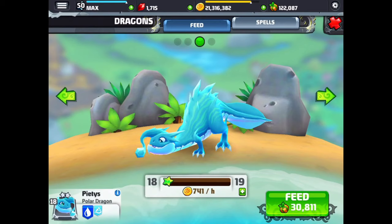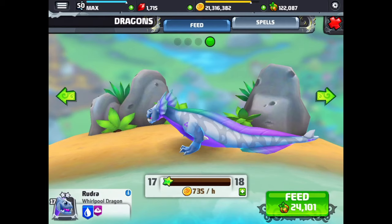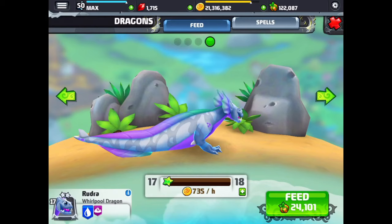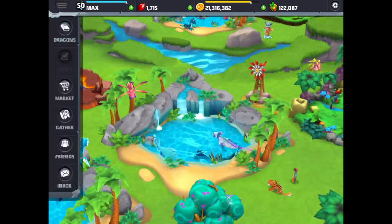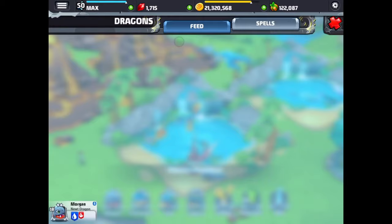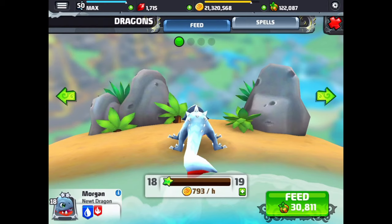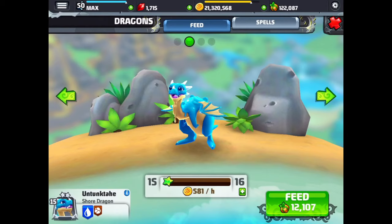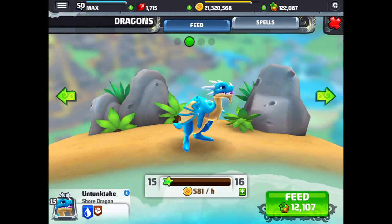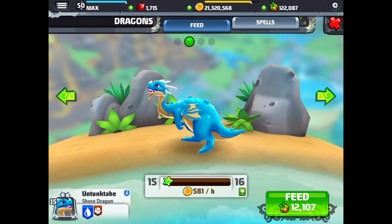And the whirlpool dragon — cool pattern, almost like a giant salamander, only has two feet and no wings. Heading down here to take a look at the newt dragon — very aquatic looking, looks like a salamander with spikes. And this is the shore dragon — almost like a dinosaur, but a cool looking dragon.